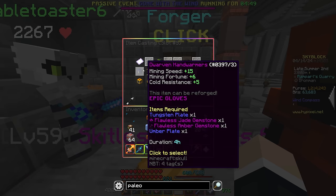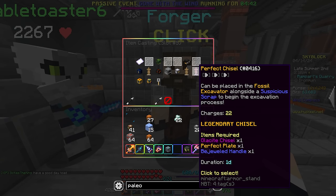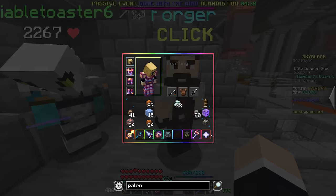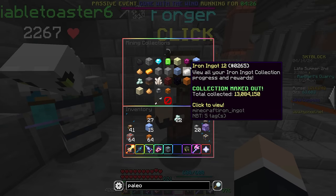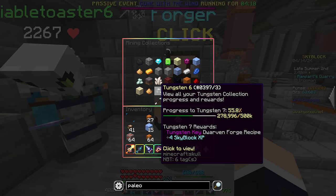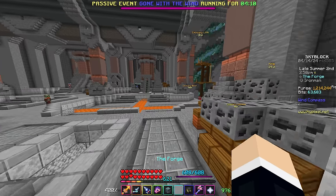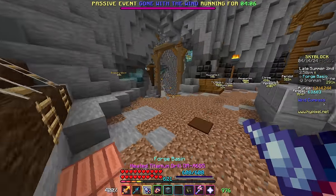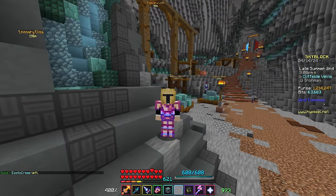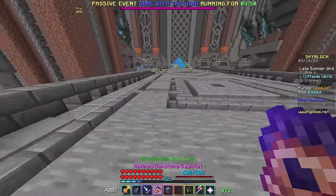I think that's the only other thing we unlocked. We have the new chisels, which I do want to make — these look pretty cheap. The only problem is getting the Tungsten and Umber Plates, which require max collection. So our next project is going to be to max out the Umber, Tungsten, and Glacite collections. This is going to suck because at Heart of the Mountain 10 I'm only a third of the way there on Umber, a quarter on Tungsten, and about a third on Glacite. But Heart of the Mountain 10 and some more Skyblock levels — it's pretty exciting. We can also now join mining parties and mineshafts more often, which means more mineshaft loot, which is going to be pretty fun to watch.